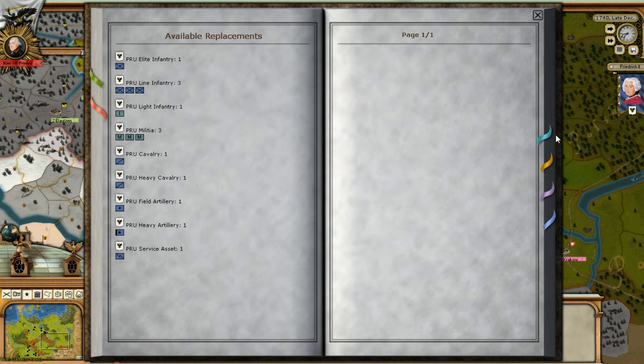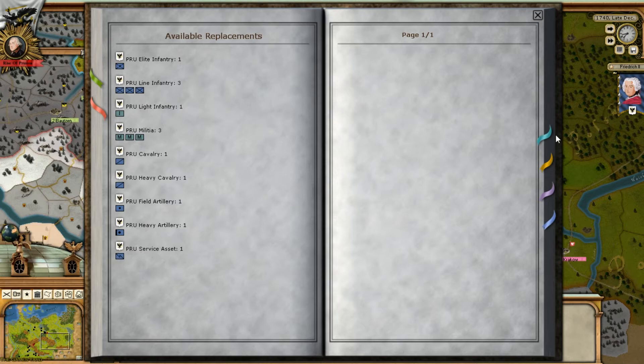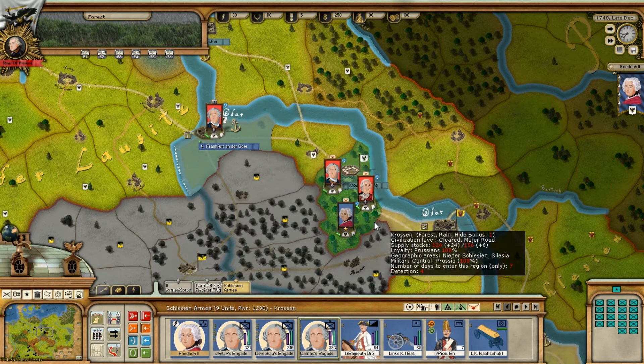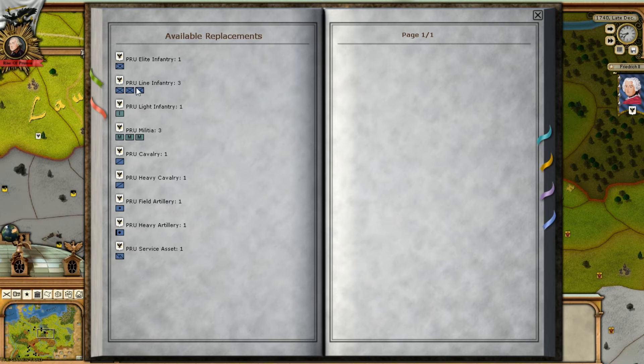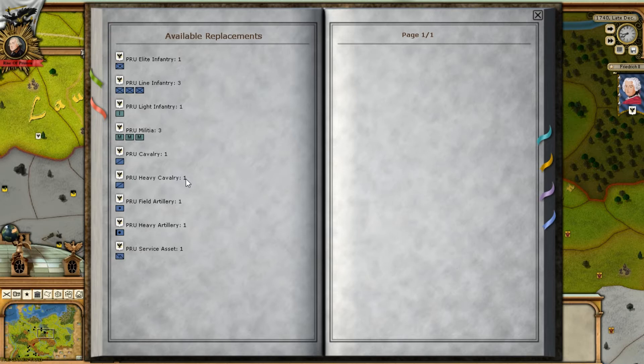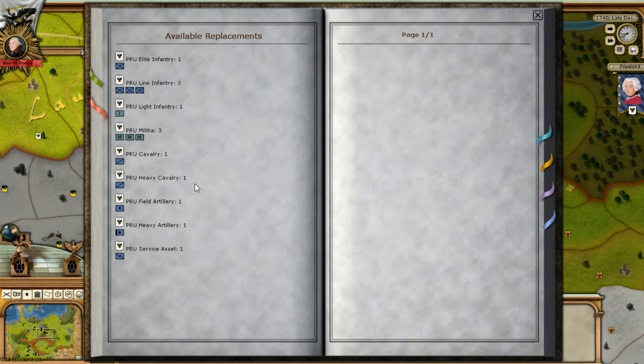These are available replacements. As we take losses and our units diminish, it draws from this replacement pool. This is different from the ACW game where you actually made units — here you draw from the replacement pool and supplement it. I'm going to show you two ways to do it. The first way is military recruitment mode: over here we can build any of these items, but they cost money, conscripts, war supply, and time to build.